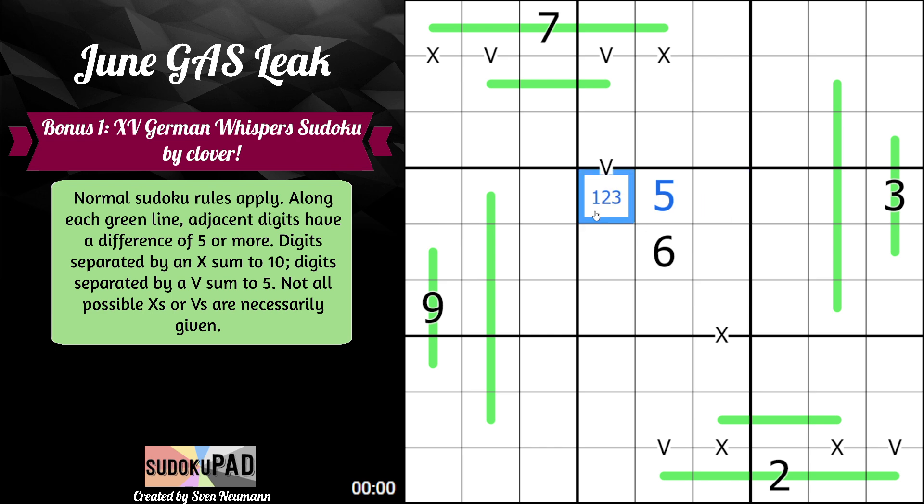What ends up happening is the digits 1 to 9 are split by 5 into low digits — 1, 2, 3, 4 — and high digits — 6, 7, 8, 9. Any low digit differed by 5 or more yields a high digit, and any high digit differed by 5 or more yields a low digit. So along a German Whisper line the digits alternate low, high, low, high in a strict alternating pattern. That applies to all the German Whisper lines you see here.